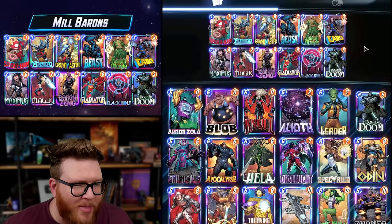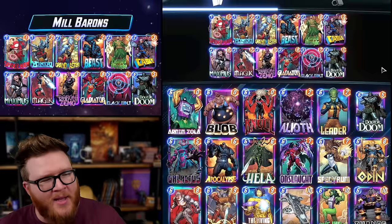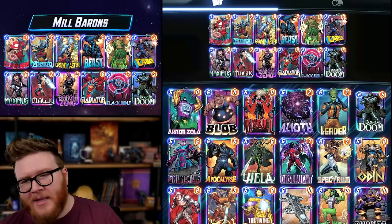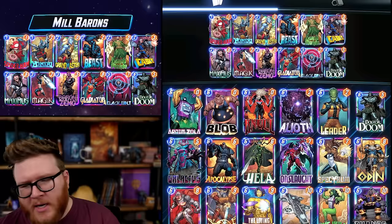I put in both the Barons — Baron Zemo and Baron Mordo — and I also made this deck as greedy as I could with stuff like Grandmaster. I've even got Black Bolt in here, so not only do you have no cards in deck, now you're losing stuff in hand as well. I wanted to make the greediest, most mill-focused deck I could. This is not the best way to do it — there are some pretty standardized lists with Iceman and Dr. Octopus in the mix — but this was my little twist with extra greed and fun.